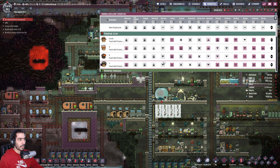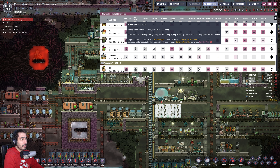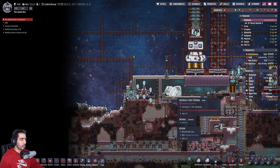In terms of priorities, Isabel is going to be our researcher. After researching, rocketry is the least priority. She's going to do tidying, then storing and supplying. That should do it. And now we should have somebody to deal with research.